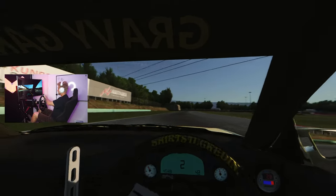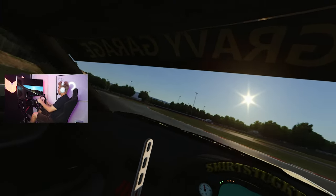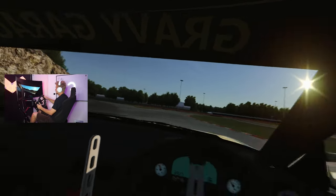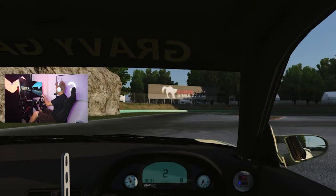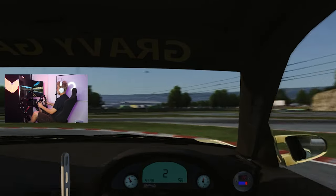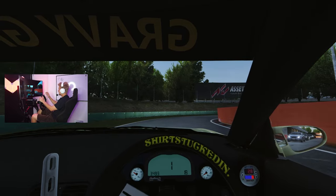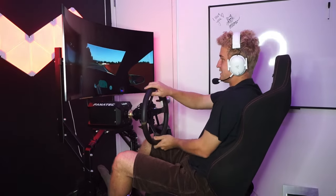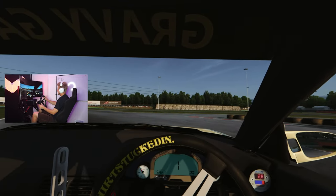Pretty much what that does is, let's say I'm drifting — obviously, because I only have a single screen monitor — it keeps my line of sight straight, even if that's out the left window or out the right window, as opposed to it being static locked. Previously it was something like this, and if I turn, see how it kinda goes off screen and I get disoriented. With the new camera POV you can still see the sim moving, you can see the sim tossing me around, which is what I really wanted to show.